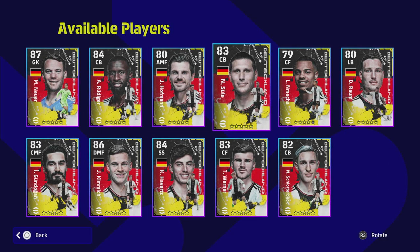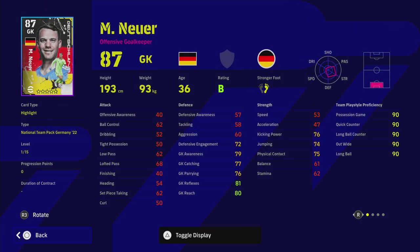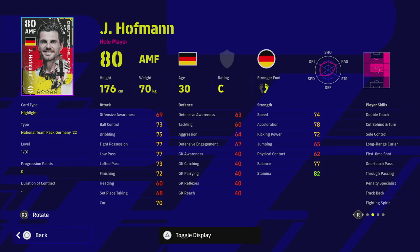Neuer is one of the best keepers in the game. I don't get too excited about goalkeepers but he's going to be a beast — just keep in mind he comes off his line a lot, so bear that in mind if you're an attack-based player. Hofmann is a very good attacking midfielder with unwavering form and a great bag of player skills: first time shot, one-touch pass, true passing, double touch, early crosser, sole control, and long range curler — fairly decent for curling shots playing as an AMF.